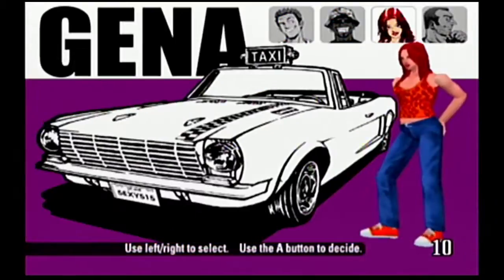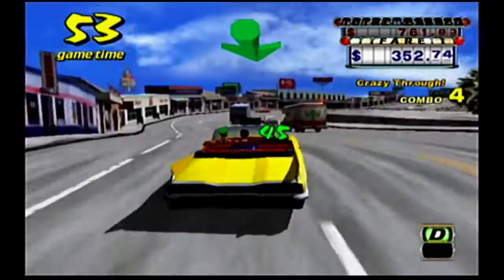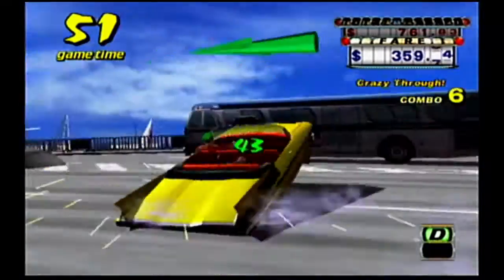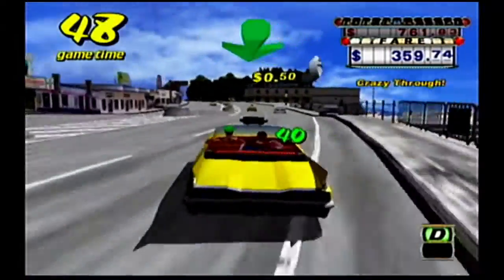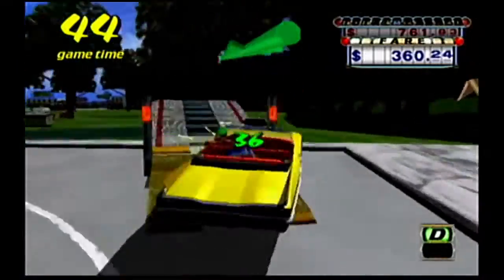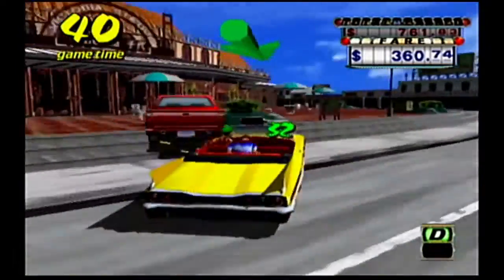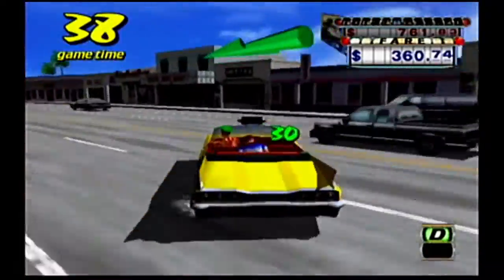The gameplay is quite simple. Pick one of four cabbies, each with their individual personalities and attributes, and race around a fictionalized coastal town, picking up potential fares and delivering them to their destinations within the time limit. What made this different from other racing games at the time was your ability to free-roam through the city and landscape, and attempt to find the shortest route from point to point.